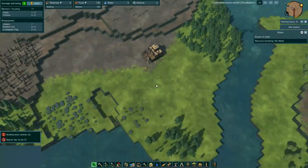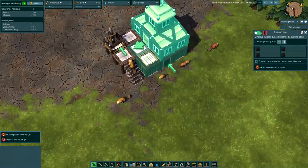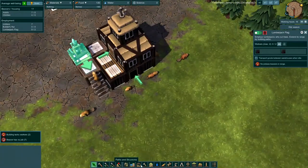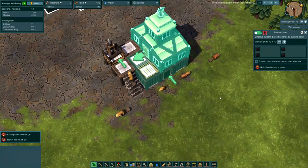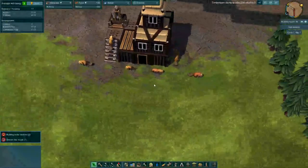All right, so let's go back and find our beavers. Here they are — we start with a builder's hut and a lumberjack flag. Each profession, like builders, lumberjacks, or farmers, has a flag where you can put down a quick, single-worker station that's not as efficient. Then as you progress through the game, you can build an entire building to support building, lumberjacking, or farming.